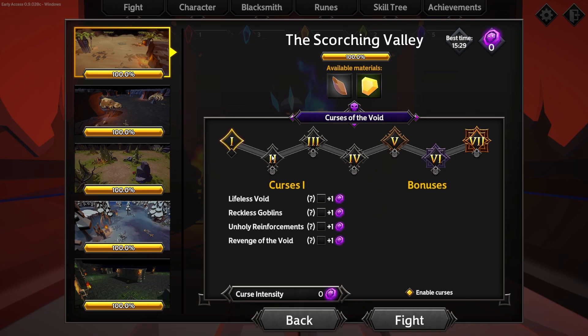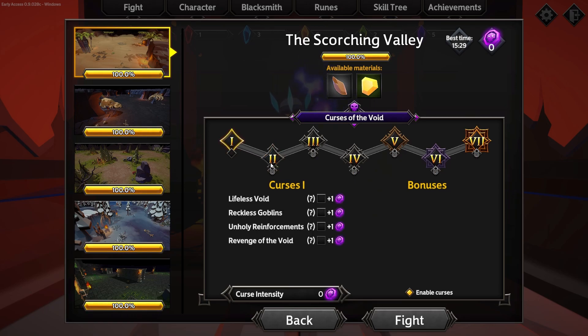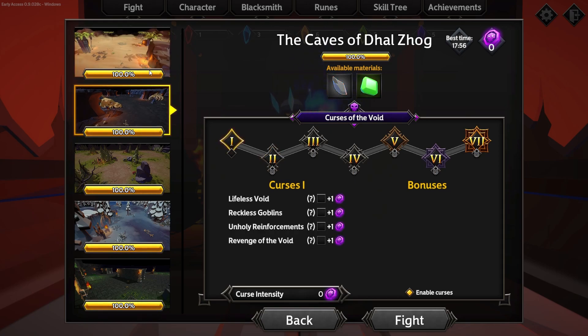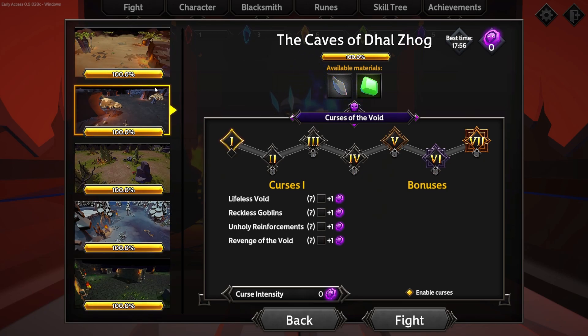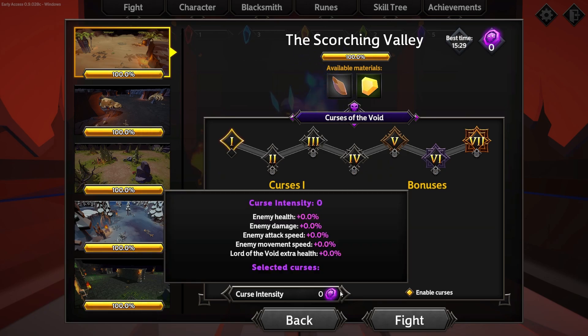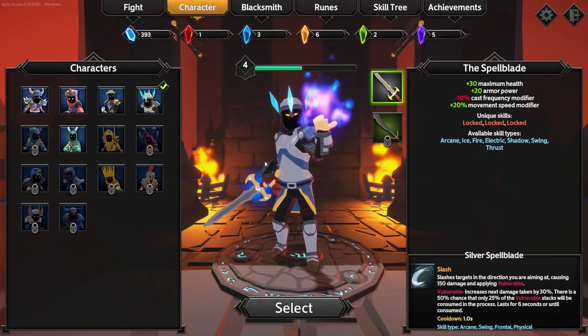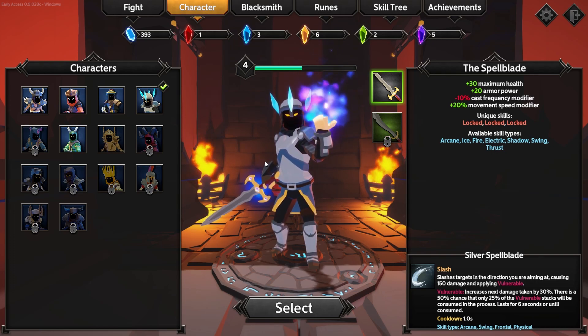Hey, they changed the rune screen — it used to be really condensed and now it's spread out; that's a good update. Let me check what's here. Complete this map with four or more curse intensity to unlock this level — interesting. Maybe next run we go back to the Scorching Valley, try to finish it in under 15 minutes, and use the Pyromancer to Prestige 10. All right — quite the success there. Thank you so much for watching. If you're enjoying, like, comment, subscribe, or hit the notification bell, and as always have a great day.